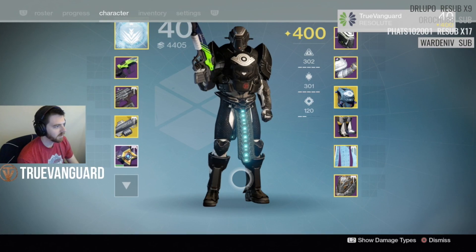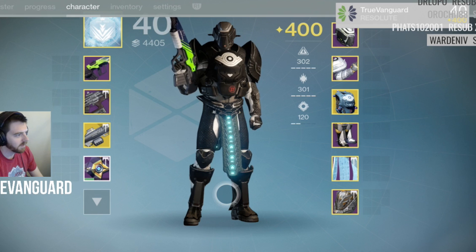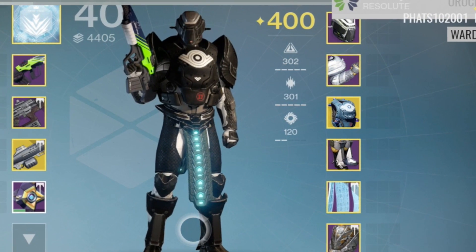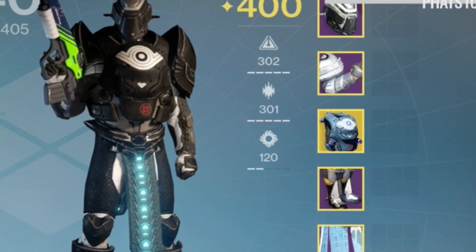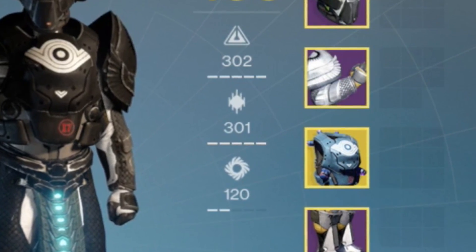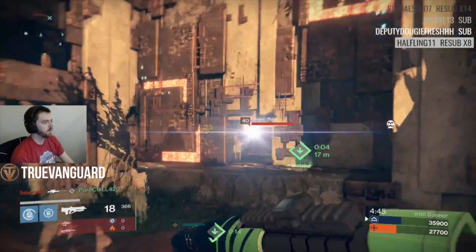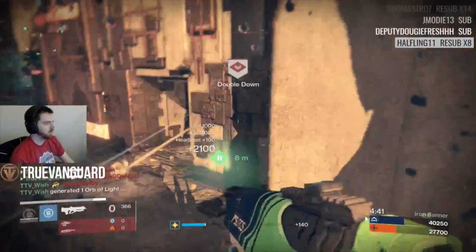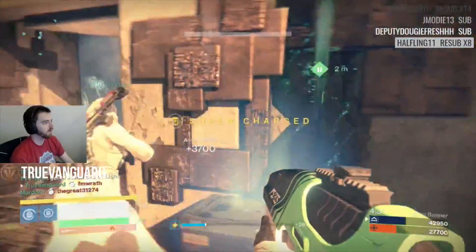First things first — what is the tier 12 build? Tier 12 refers to the number of full stat bars you get with your armor and equipment allocated across intellect, discipline, and strength. Most people end up with around a 10 or 11. For example, Titans often run a five intellect, five discipline, one strength. Storm Callers usually run something like five intellect, one discipline, five strength, or five-two-four — it varies depending on your subclass and class build.